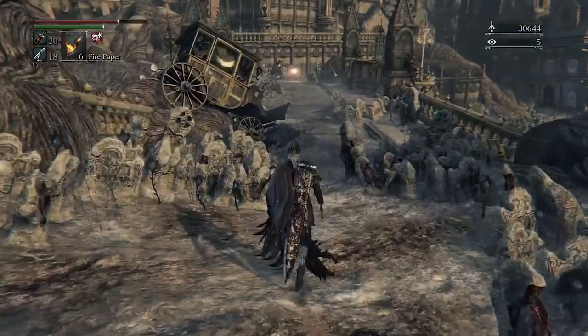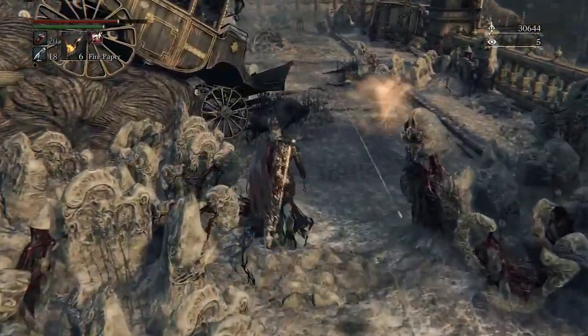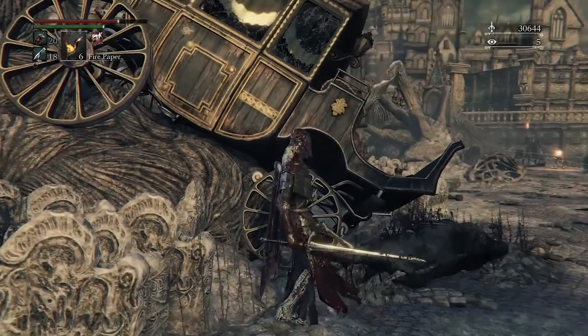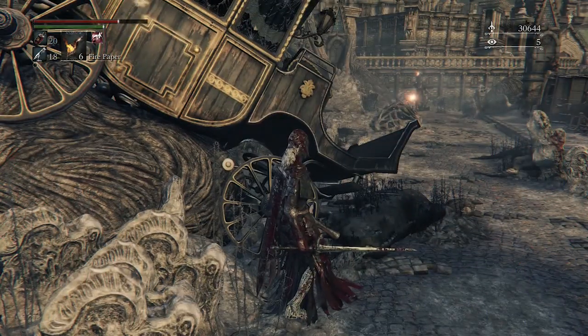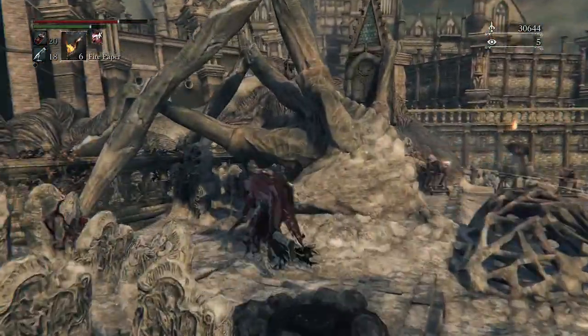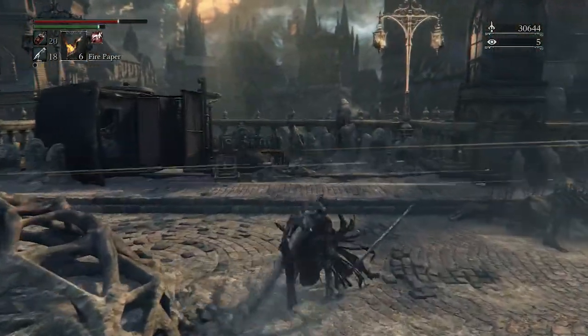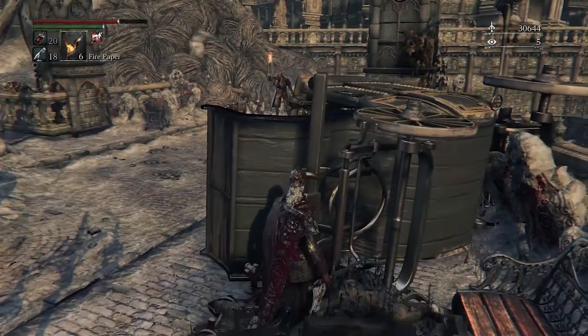Everything's fucked — probably because I'm in a nightmare. Oh yeah, I forgot about these things — they have turrets now. The crazed villagers have turrets. So that's new. Running. Oh, there's one over here too — great. Cool thing is you can just roll into them and break them.